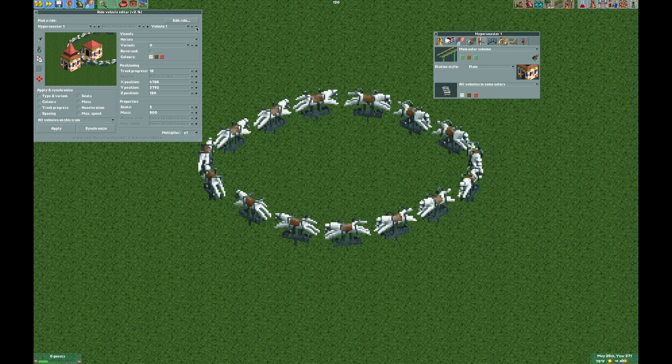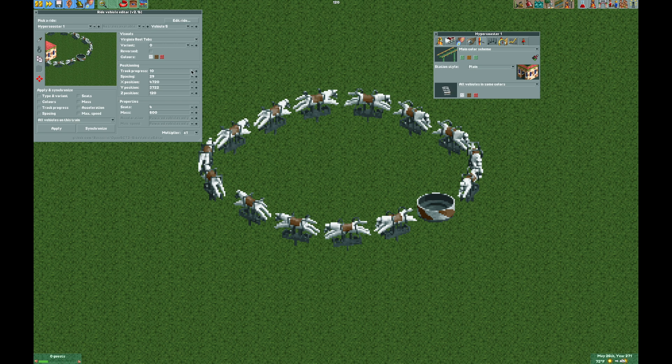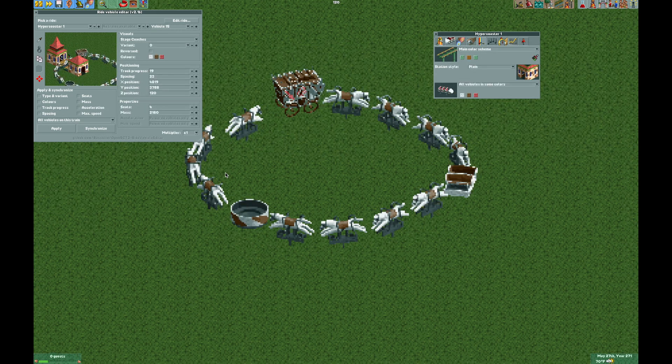Now we have our carousel. If you want to add Virginia Reel tubs, we can add that to every fifth vehicle. On vehicle five, change the visual to Virginia Reel tubs and it will function as such. For vehicle ten, let's do something like the side friction cars. For vehicle fifteen, let's do the stagecoach — that gives you a western style carousel if you want. And there we have it.